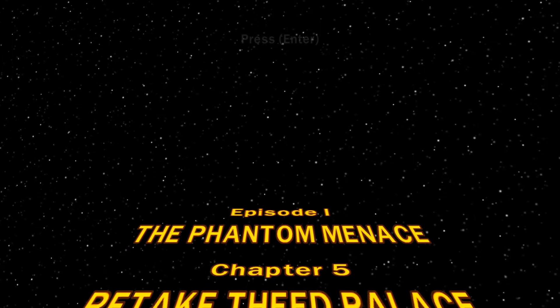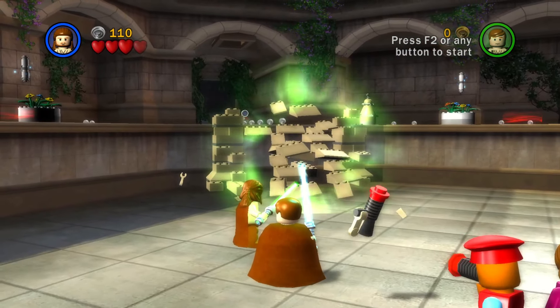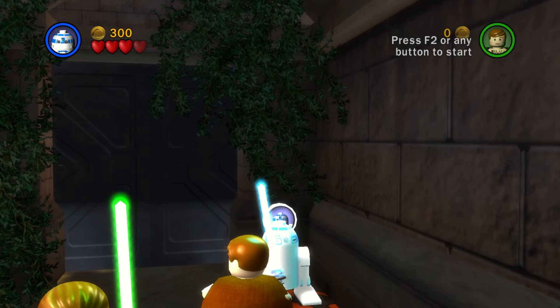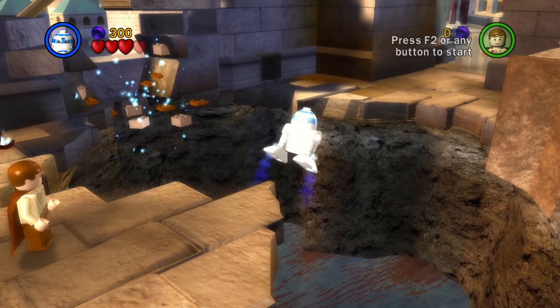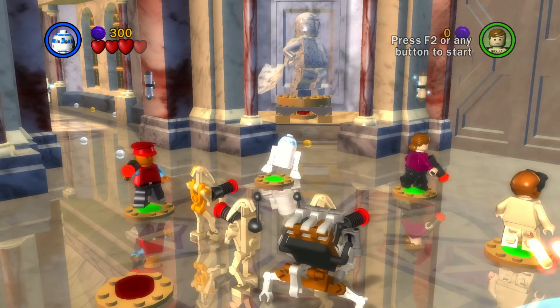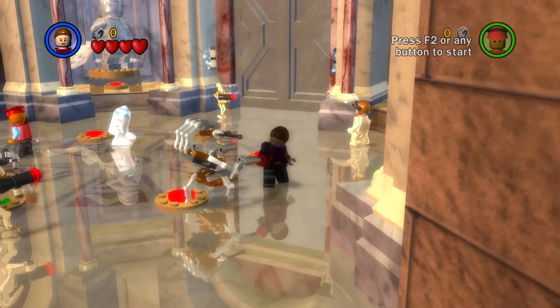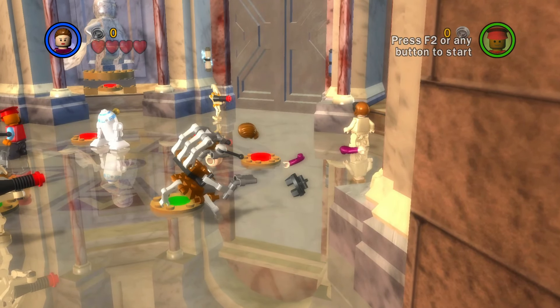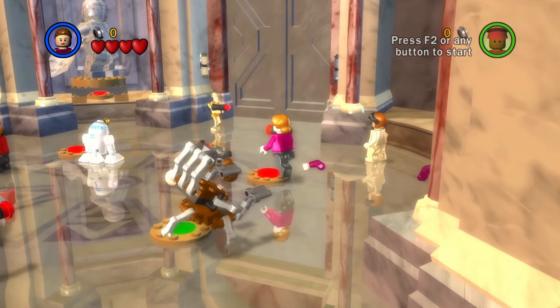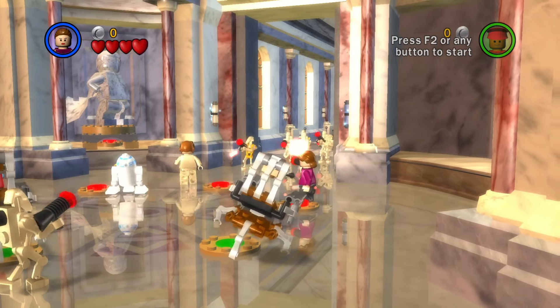Chapter 5, Retake Theed Palace. Defeat all of the droids, use the force to build this ramp, and use this astromech droid panel with R2. If you fly across this gap with R2, somehow Amidala and Panaka follow you, but we can use this to our advantage. Position a couple droids on some buttons, and with luck on our side, we can get the characters on the rest of the buttons and open the door without the weirdos waving their hands all over the place.